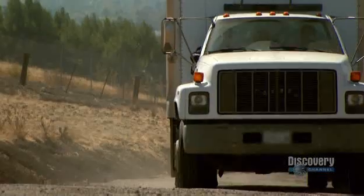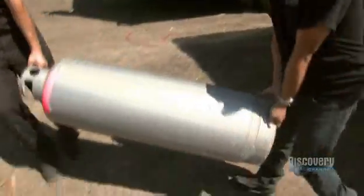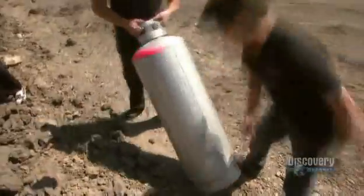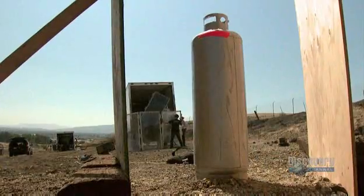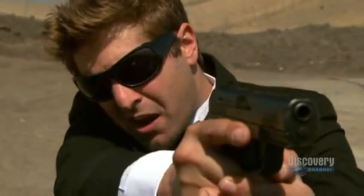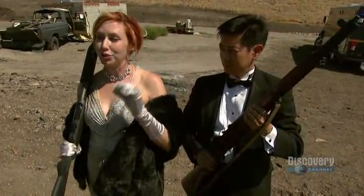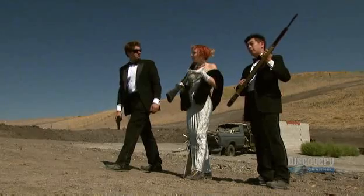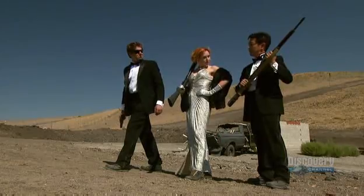Geared up and firing on all cylinders, it's straight to the Alameda bomb range — there's no messing about on this myth. Right away the team unloaded an empty canister and put safety shields in place. After all, they all want to die another day and not today. The plan: first see if you can penetrate a gas cylinder before putting propane in it, starting with the 9mm, because that's what James Bond used in the movie.